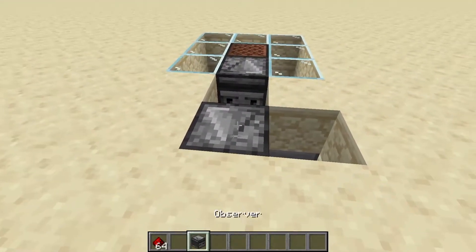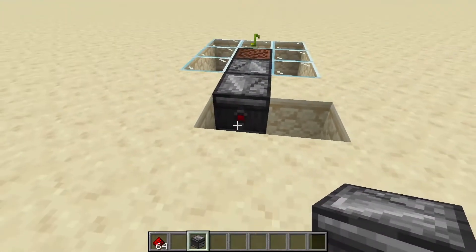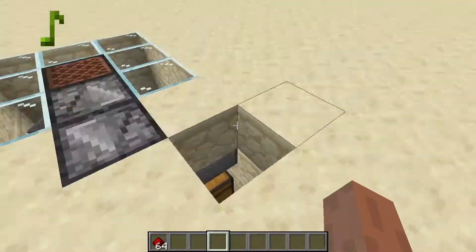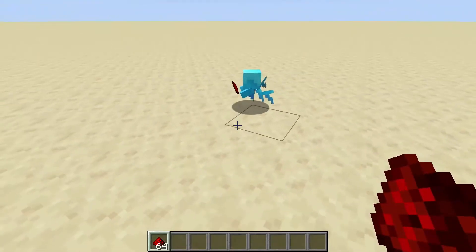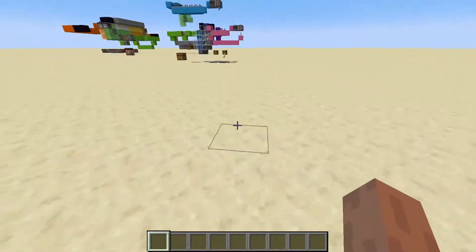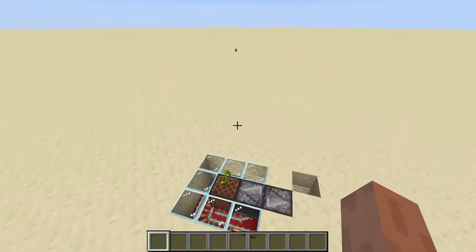To engage this farm, all you have to do is move this one observer forward a block, and you're all set to go. Now all you have to do is give your allay an item that you want to collect, and obviously have them drop somewhere. The machine will go ahead and collect them for you.